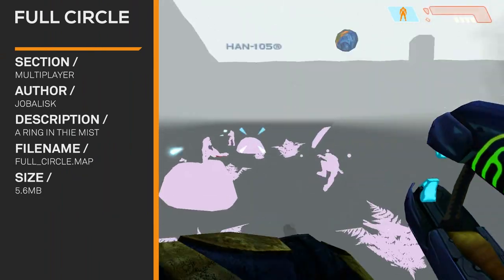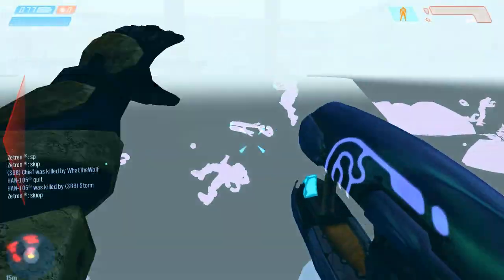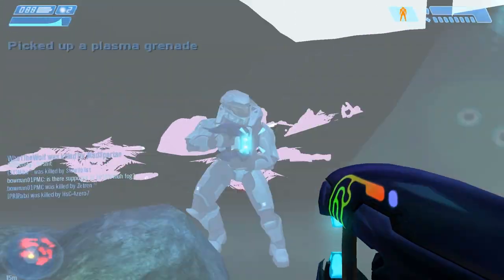Full Circle. This is a map — it's a square and you can't see. All you can see is the outlines of people on the rocks and the bushes. So you just chuck grenades and shoot your plasma rifle everywhere and hope you kill something.